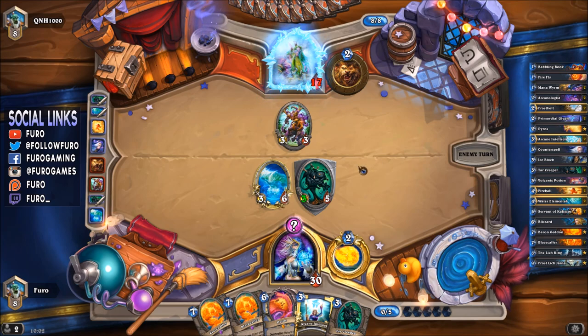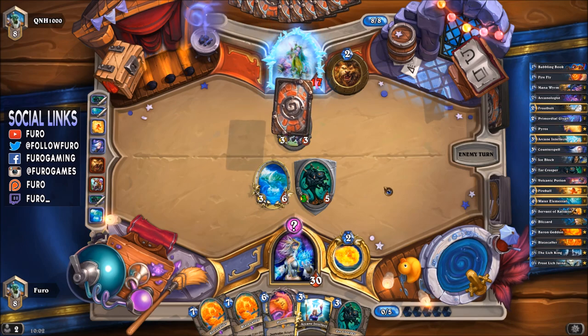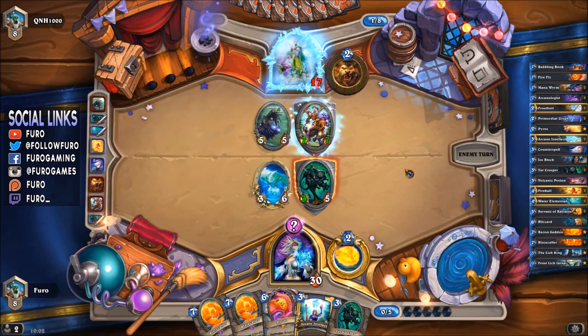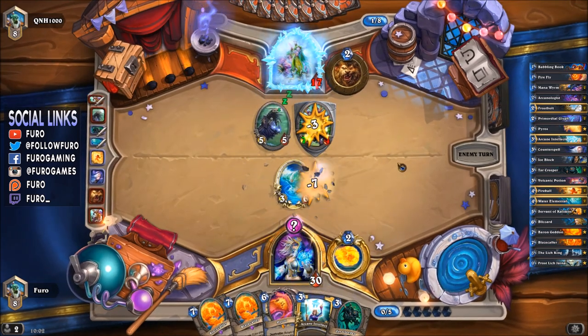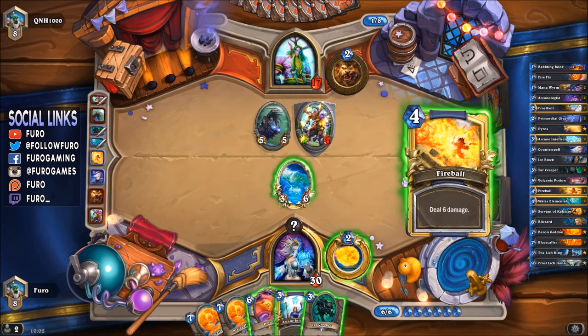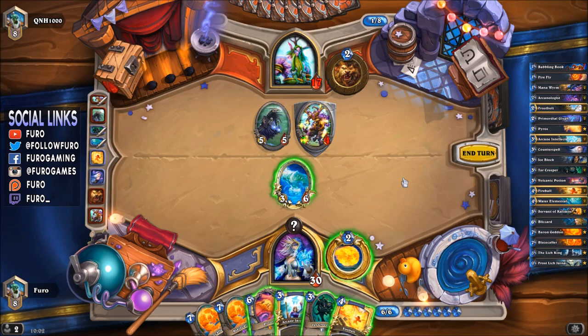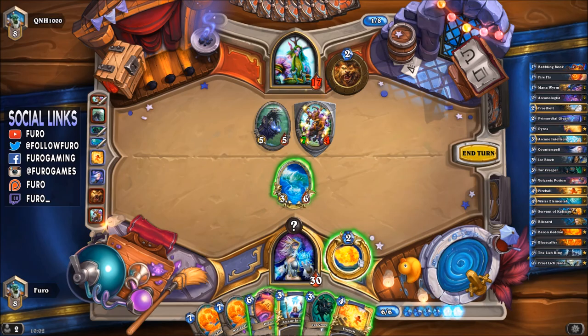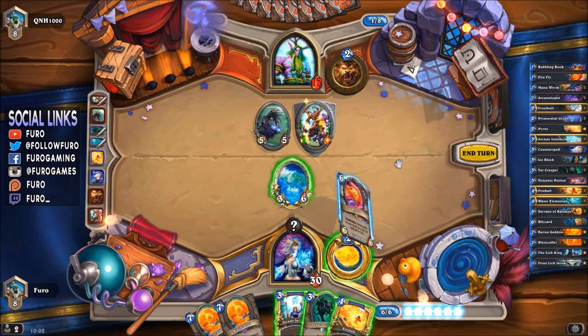If he's looking to get some life back with extra armor from Feral Roar, the Counterspell stops that. He played Bonemare — that changes our plan a bit. No Fireball from the top. That's still 16, we need 17. Still Pyros is coming.